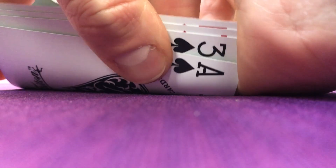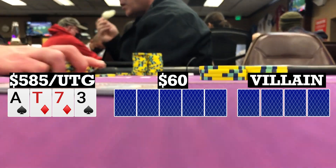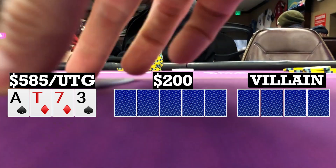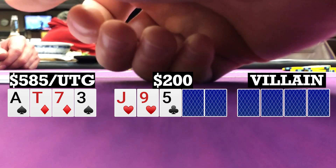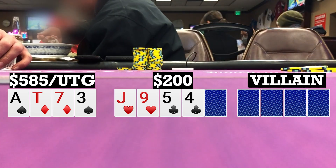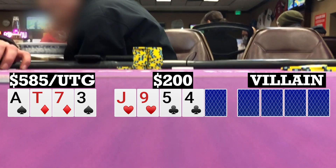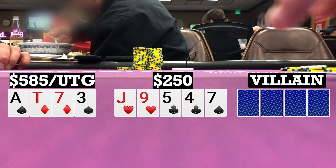Here I look down at ace-10-7-3 double suited under the gun in a straddled pot. I open to 40 and we get four callers, so we're going five ways to a flop. Flop comes jack-9-5 with two hearts. I check and action checks through. Turn brings a four, which gives me a double gutter. I check and action checks through again. River brings a seven, I check, and it checks all the way to the button who bets 50, and I fold.